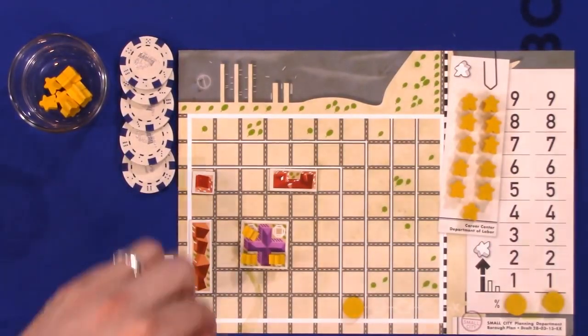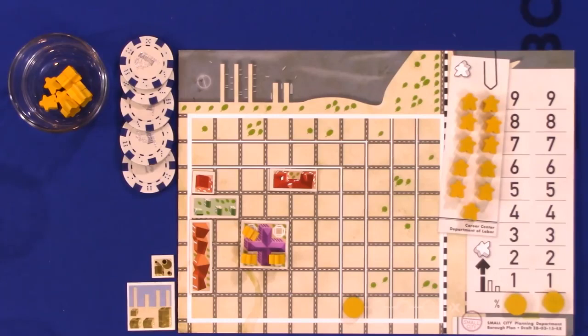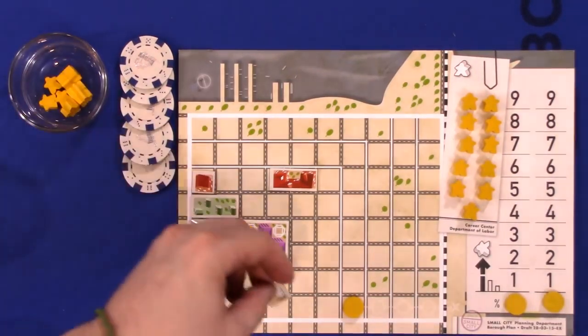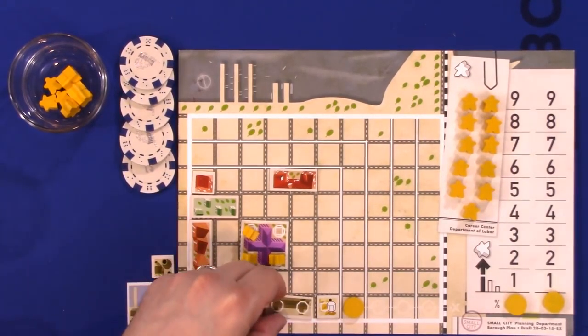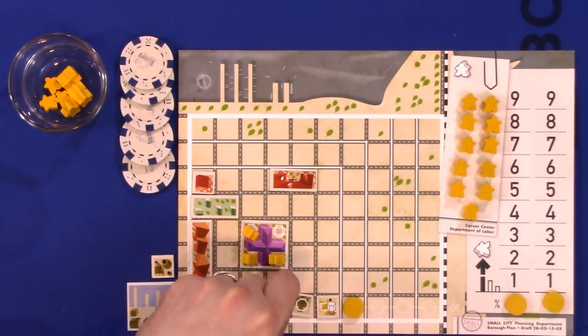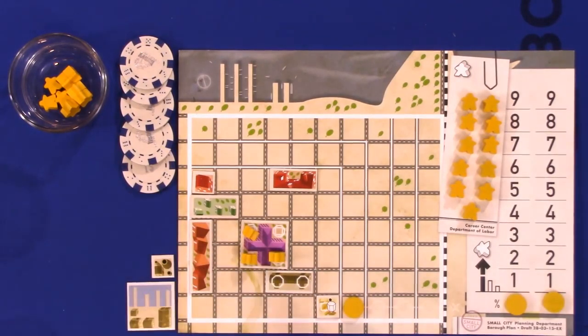Let's talk about factories and warehouses. A level one factory — a small one-space factory — has no requirements to be built, but it comes with a warehouse, which must be built in the tile's influence area if possible. That one-space yellow tile is a level one factory, and the warehouse is two spaces. The warehouse must be placed in its influence zone if possible.